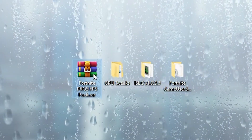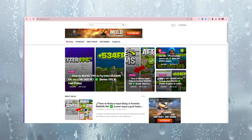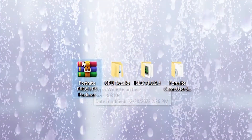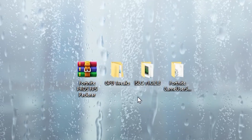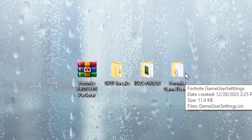In the next step, you need to download the Fortnite Pro's FPS Pack on your PC — link available in the description. You can download it from my Discord server and also from my official website. Once you download this pack, extract it on your desktop by right-clicking and selecting 'Extract here'. After that, you will find GPU tweaks, ISLC for input delay, and Fortnite best config settings.